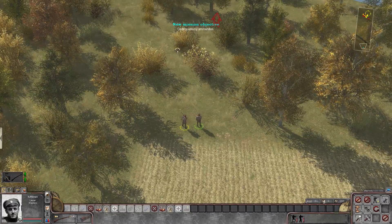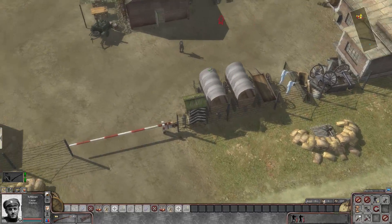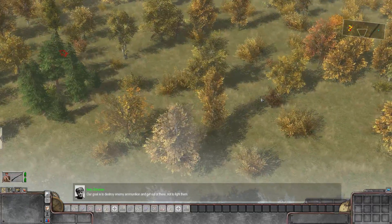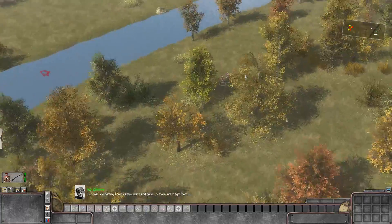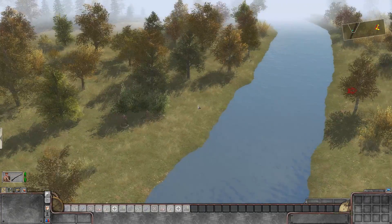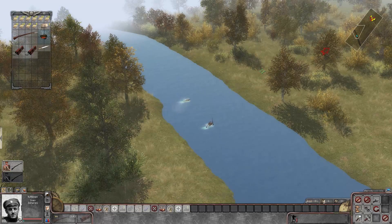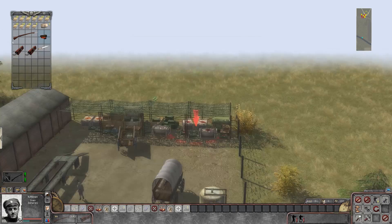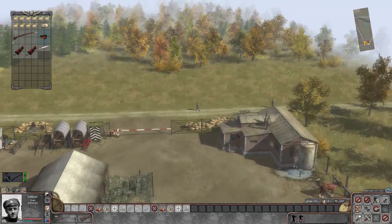Destroy enemy ammunition. So what do we have to do? Get through several patrols and get up there. Looks like there is an unmanned MG and a couple of patrols inside the munitions plant. I think we're going to have to set some TNT around there. Our goal is to destroy enemy ammunition and get out of there — not to fight them. So if we're going to fight anybody, we've got to knife them. What do we got for supplies? Give a like for the mod maker as well and check the description — the mod name is always in the links.